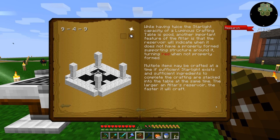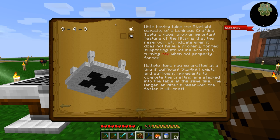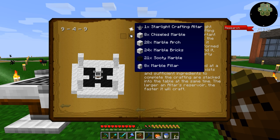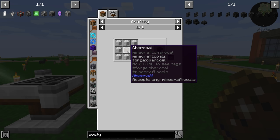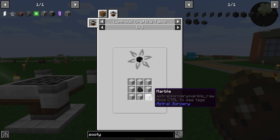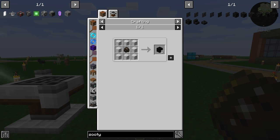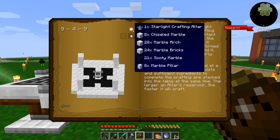Starlight crafting altar — this is what we're looking for. In order for this to work, it needs to be sitting on a multi-block structure that looks just like this. Hovering over this tells us all the items we need — it's probably 70 or 80 marble blocks worth of stuff. Sooty marble is an item we're probably going to have to craft. Sooty marble is regular marble around coal or charcoal. You have to make eight at a time, and we need to do four or three recipes of sooty marble in order to get the full amount needed.